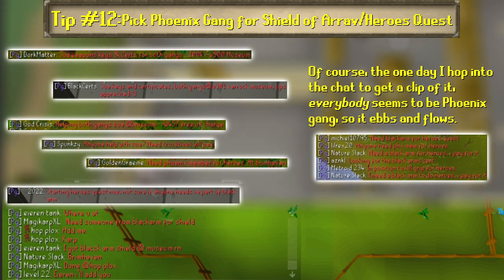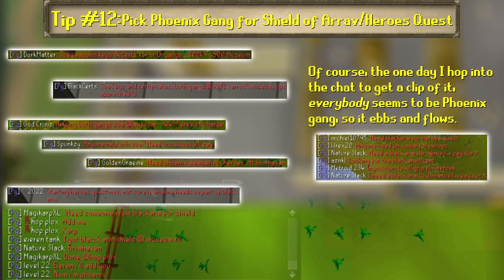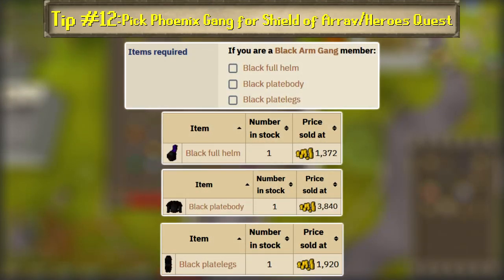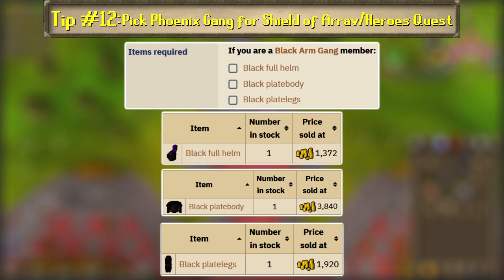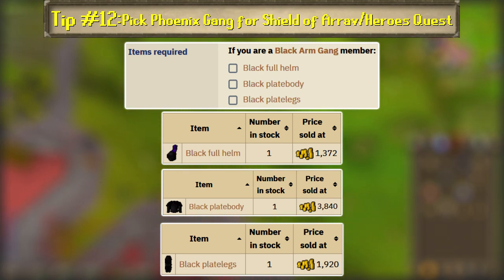People who have finished either quest will sometimes offer a service, also around 50 to 300k, to assist opposite gang members, so that could be an opportunity to make some side cash. Also, during the Heroes Quest, only Black Arm Gang members are required to have a Black Fullhelm, Plate Body, and Plate Legs, which totals 7.1k at its cheapest from their respective stores. You can avoid that cost by picking the Phoenix Gang. However, once you gain access to the Warriors Guild, you'll need at least black or mithril armor to get tokens, so the money and items technically aren't wasted.